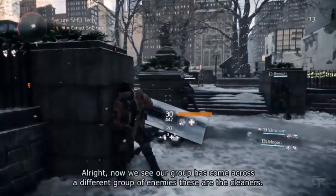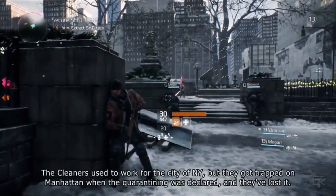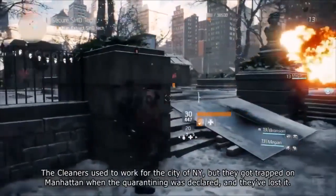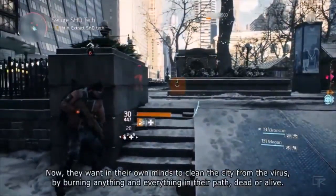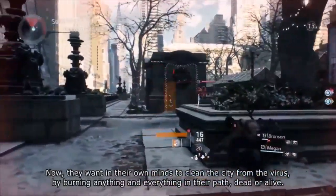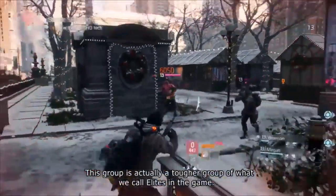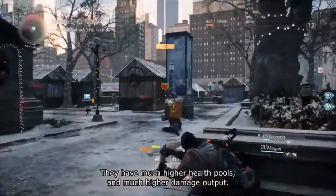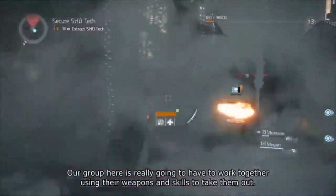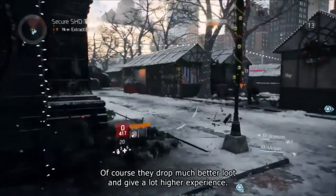Our group has now come across a different group of enemies — the Cleaners. Cleaners used to work for the city of New York but got trapped on Manhattan when the quarantine was declared, and they've lost it. They want to clean the city from the virus by burning anything and everything in their path, dead or alive. This group of Cleaners is actually a tougher group of what we call elites in the game — they have much higher health pools and much higher damage output. Our group is really going to have to work together using their weapons and skills to take them out. Of course, they drop much better loot and give a lot higher experience.